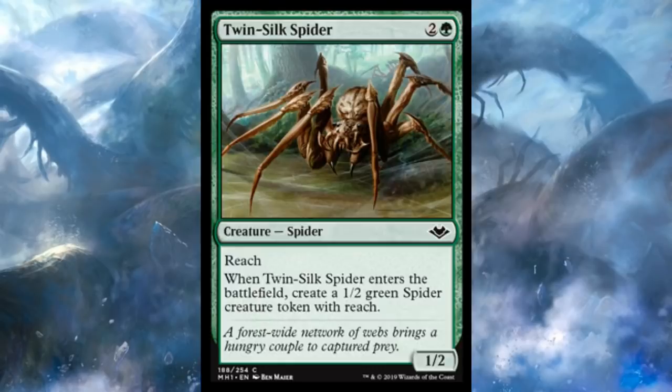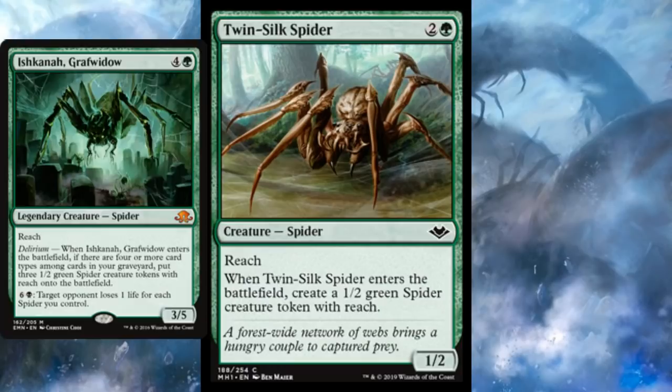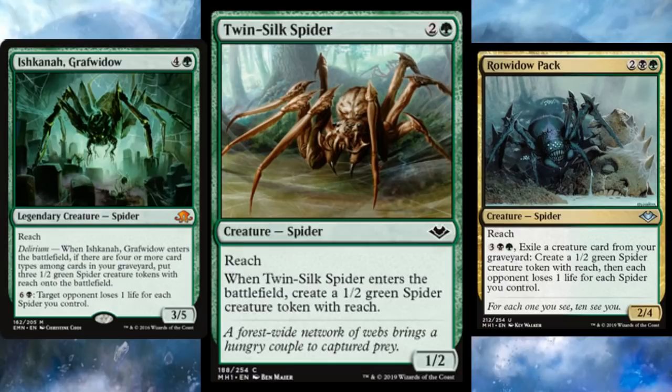Let's look at Twin Silk Spider — a lot like a spider we saw just yesterday — and I'm one of the only people excited about it. But we did have Spider Tribe rep in the comments. This is three mana, two and a green, for a 1-2 spider with reach. When it ETBs, you get a second copy — a 1-2 green spider token with reach. Pretty good in the Ishkana deck. It creates two spiders, so it works really well with Rot Widow Pact and obviously with Ishkana too. Anything that increases the number of spiders on the battlefield is going to be good with either of those activated abilities.